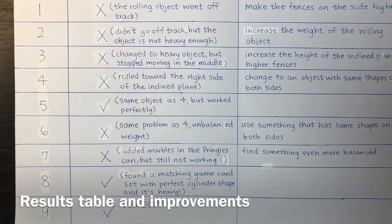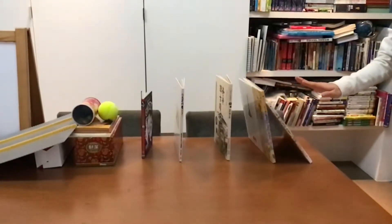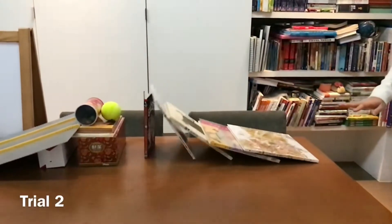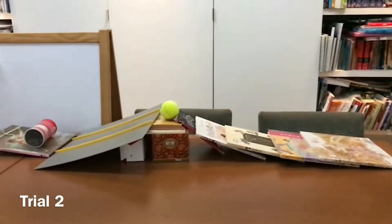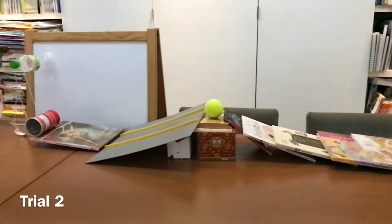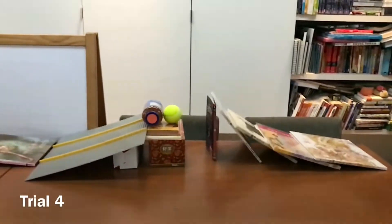This is the table I made to record my results and ways to improve my machine. I will be showing you the major problems I had. During trial 2, everything worked perfectly until the last step because the rolling object wasn't heavy enough to push the bulk lever downwards. To improve, I changed the rolling object into a fish oil jar.